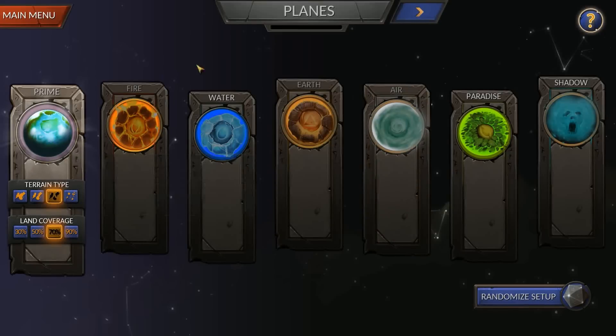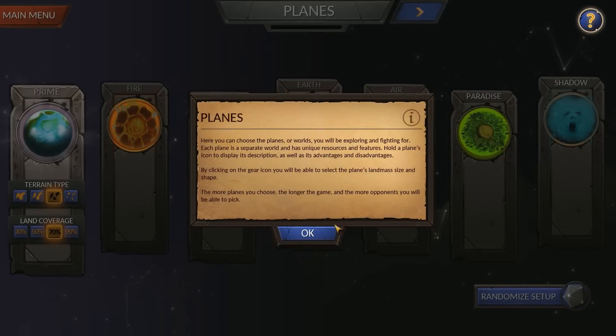We're going to leave this at 1 because I want to show you something on the next screen. One little thing I want to note before we move on: this question mark icon — whenever you see it, you can bring up more information about what you're looking at.